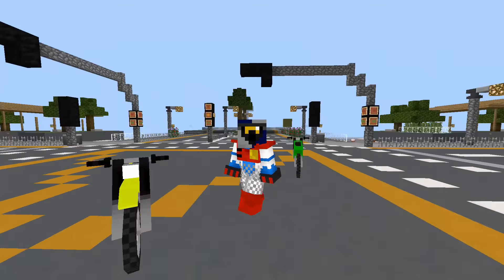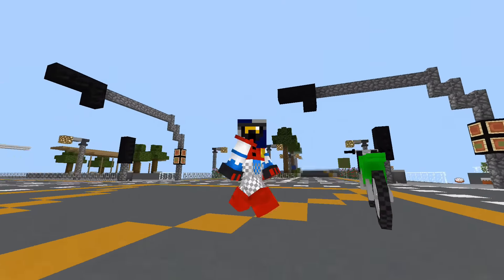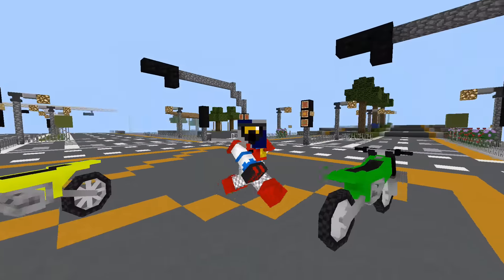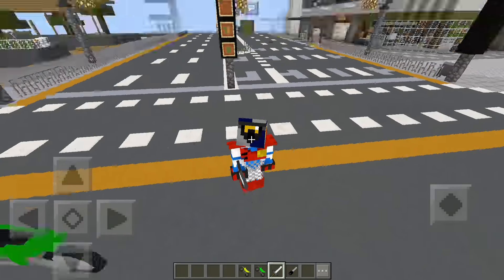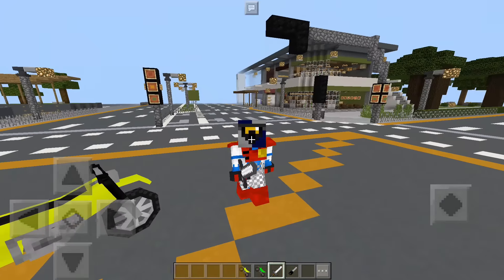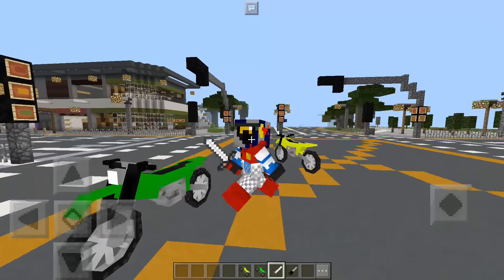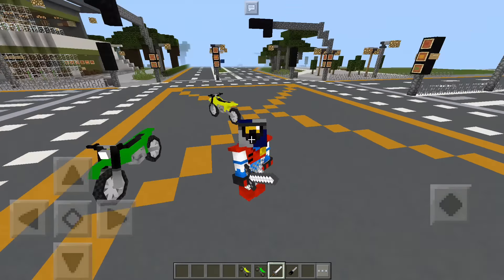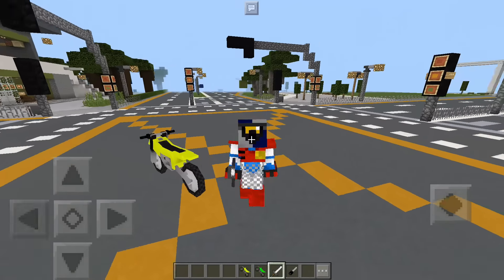This add-on download will also be in the description down below. Before you go and download this, I'm going to show you what this add-on can do. This is the armor for the motorcycles — you can see I have a helmet and all the stuff you need to drive. You actually don't need to wear them, but I do because safety is really important.